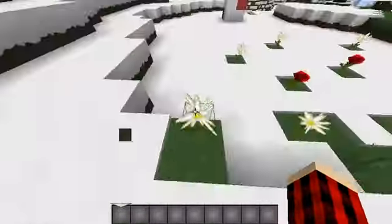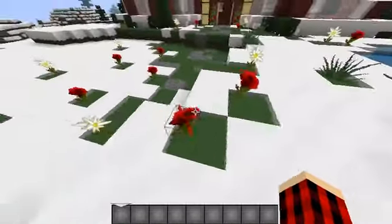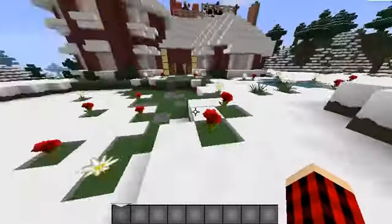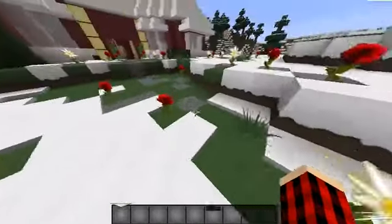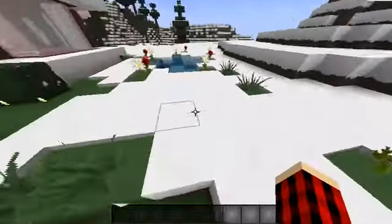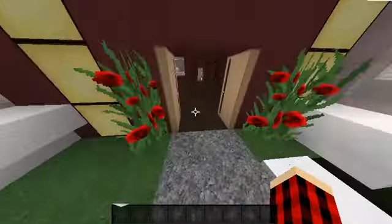I put some bluets, but they look like elves and daisies. And there are some poppies that look like roses — I think it's a really nice touch. I put a gravel path all the way in here, with some rose bushes on the side.